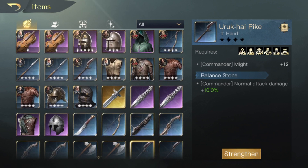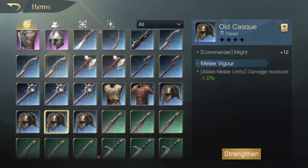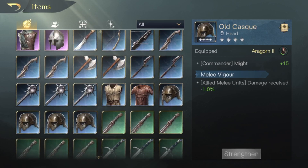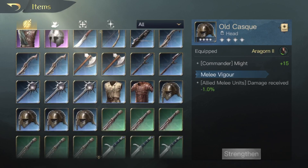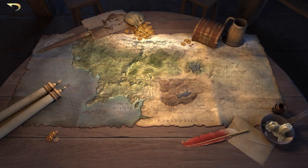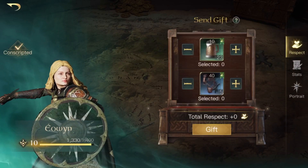The old case helmets give plus 30 might — I even have one fully upgraded and it gives plus 30 might to Aragorn. So if you're trying to boost the might stat on a damage commander, blue gear helps out a lot.